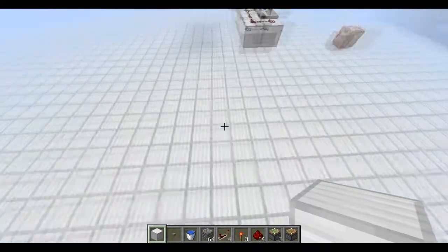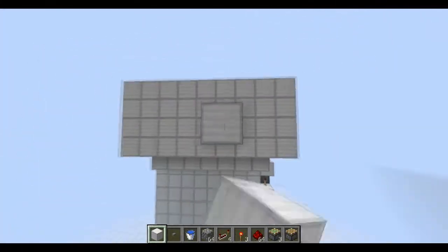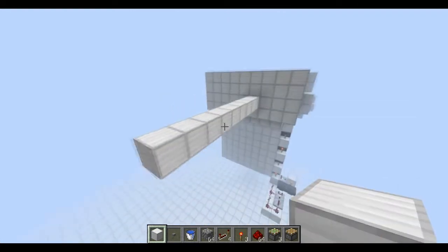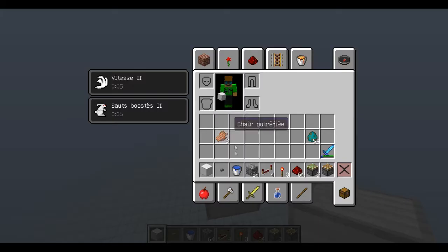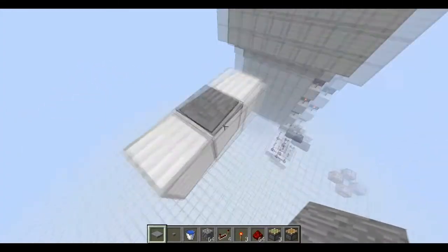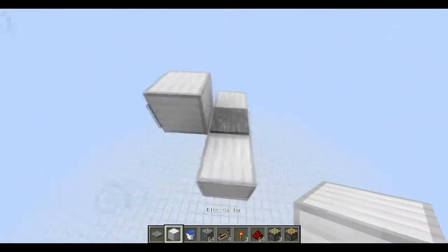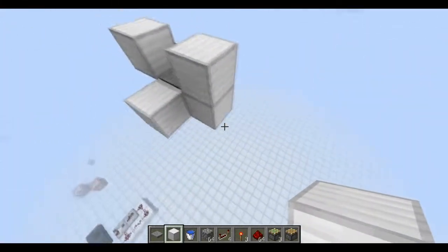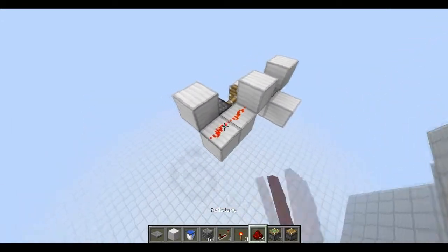Je vais vous montrer comment ça se fait quand même. Pendant que je vous le fais en l'air, vous le ferez par terre — enfin, à l'entrée de votre base. J'ai oublié qu'il fallait une plaque de pression aussi. Donc vous avez une plaque de pression avec une torche là. Il y a des murs sur les côtés. Là, de la poudre, poudre, poudre. Ça permet d'allumer cette chose.